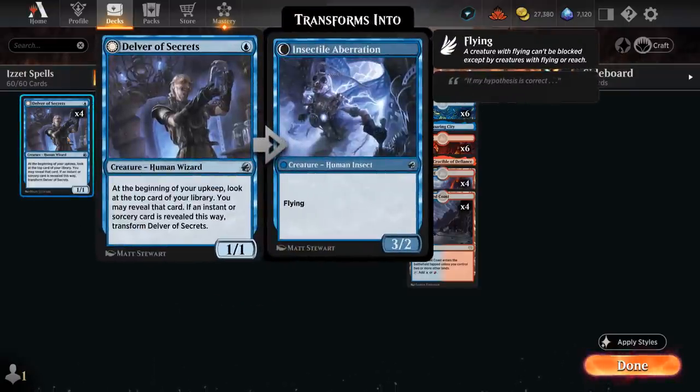At one mana there's Delver of Secrets, a 1/1 that transforms into Insectile Aberration, a 3/2 flyer if at the beginning of our upkeep we reveal the top card of our library as an instant or sorcery. With 20 total we've got about a 1-in-3 chance of transforming Delver, and an early flipped Delver can certainly close out a game very quickly.